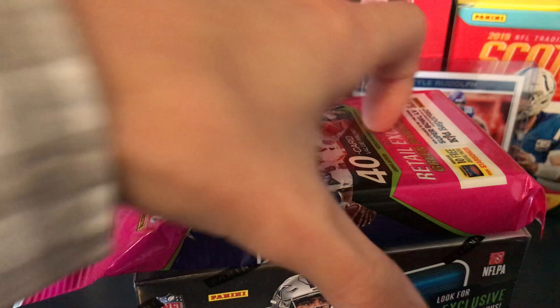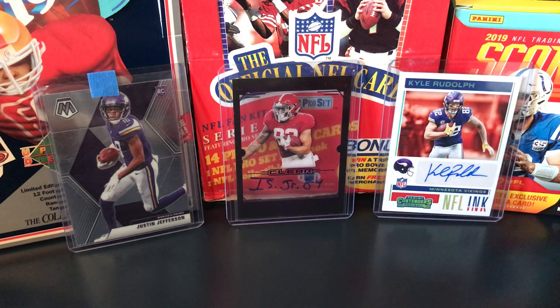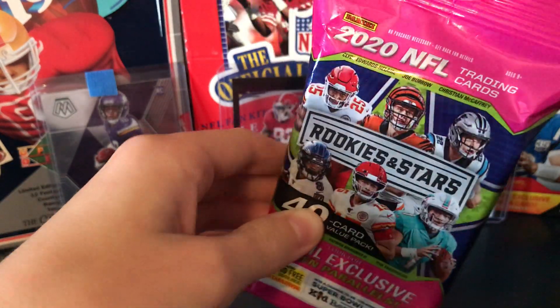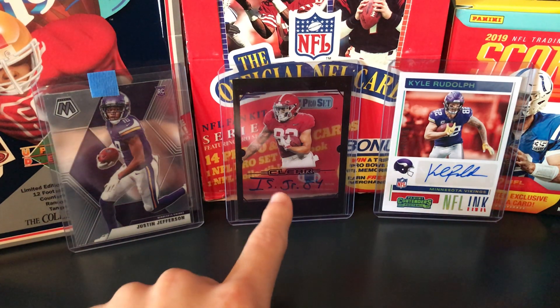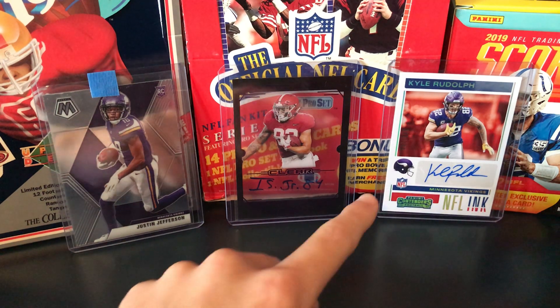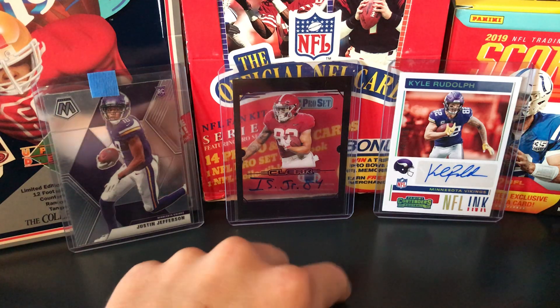Okay Mason, do you want to start? No, you can start — since you've been waiting for so long. I'll open this Rookies and Stars one first. Oh, in the background I have this Justin Jefferson Mosaic card, this Irv Smith out of a Leaf Clear, and then this nice Panini Contenders Kyle Rudolph autograph.